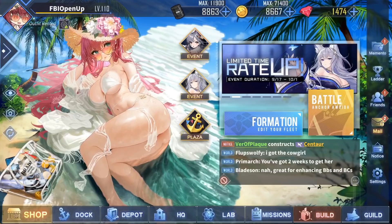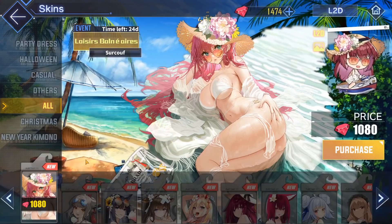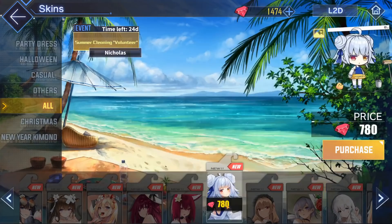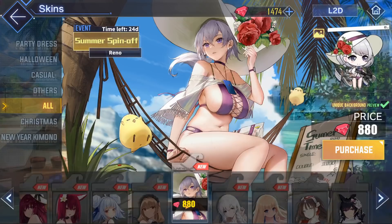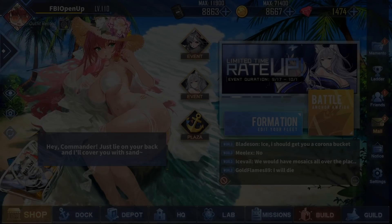As with every update, we start off with the most important part: the very nice skins. Sirkouf has a very respectable Live 2D this time around. Suzutsuki has a skin, Kii has a skin, Kashino, Kumano, Chitose, Chiyoda, Nicholas, my personal favorite Swiftsure's skin, Reno has a super nice summer outfit, and Hermione has, for some reason, her second Live 2D skin — even though there are tons of other ships that deserve a Live 2D before her. But we'll save that topic for a different day. Oh, and don't forget Icarus's skin.